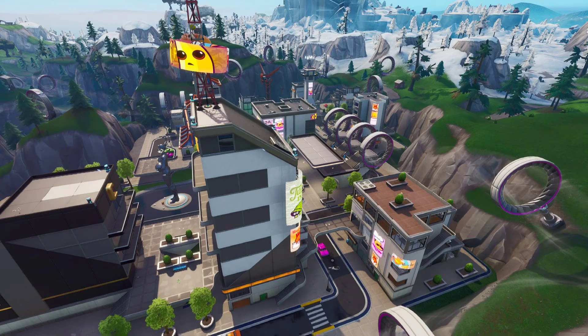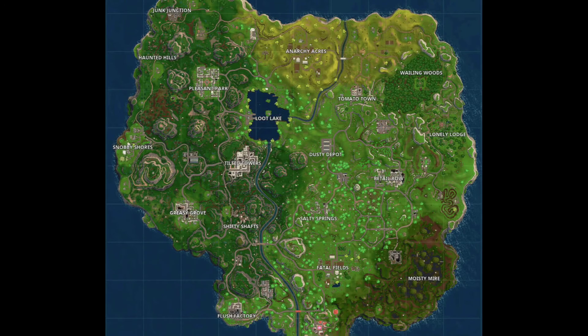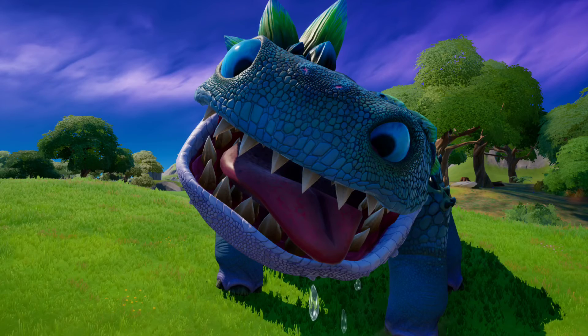So I feel like this is more proof that Epic is trying to tell us that this is the Chapter 1 map — they know that it is, and we think that it is, but they're giving us more and more hints towards the fact that this is the Chapter 1 map.